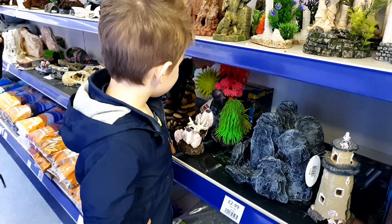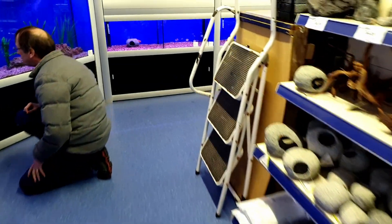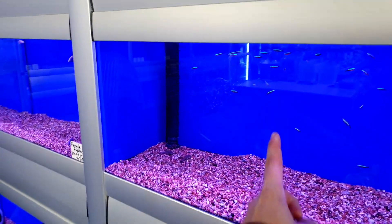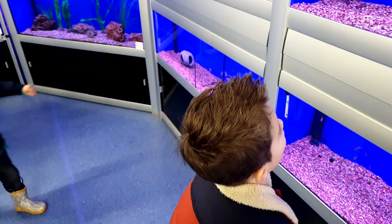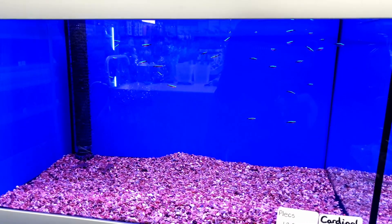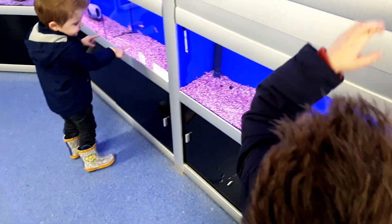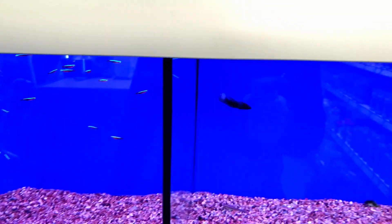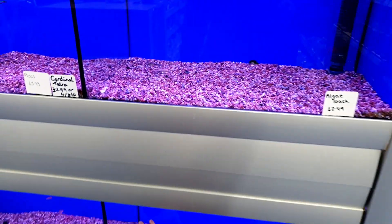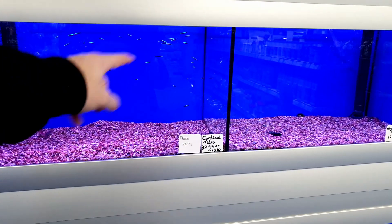Okay, follow me because these are the fish I want to get. Do you know what they are? They're cardinals. We've only got a few massive ones in the discus tank. That's not a black molly. That is a female fighter fish — a female betta. We'll get six of these then. Yeah, six of those.